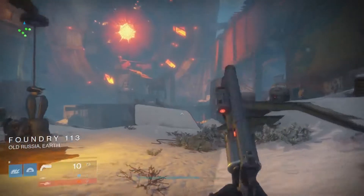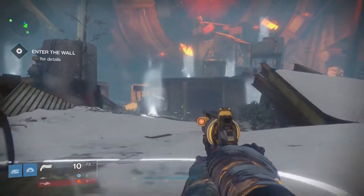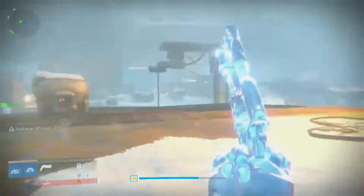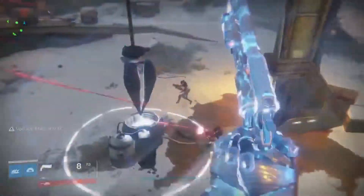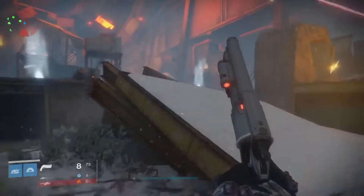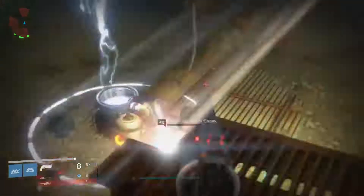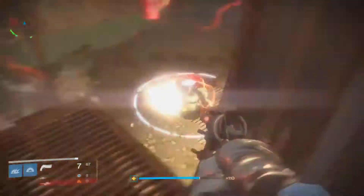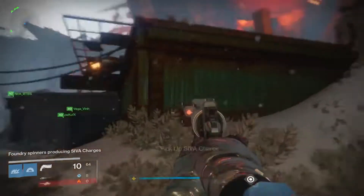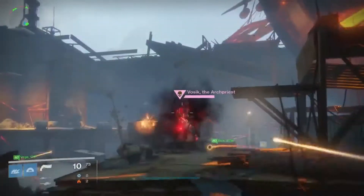So for the first opening encounter, if you spawn in, you will notice that there are white lights shooting out of the ground. What you need to do is run through the pattern of these lights to get a x4 buff. When you do this, you will get an overcharge. When you get the overcharge, there are three generators that you need to fully charge up. When you get all three fully charged, the generators will drop out these SIVA clusters. You pick up these SIVA clusters as they spawn very rapidly, and you keep throwing them at Vosik. When you do this, his shield will drop and you will be able to do full damage to him.